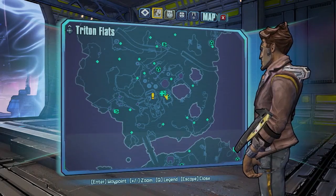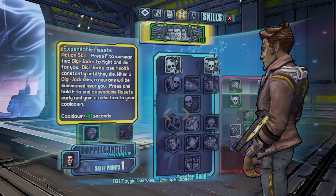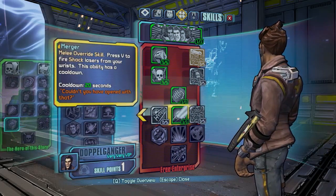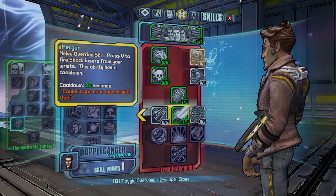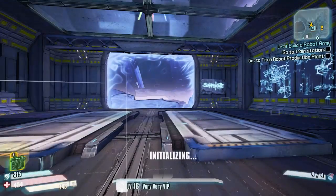This will give you constant, unlimited wrist lasers. We're here in Triton Flats and as you can see I've got no weapons equipped or anything like that, but it's all focusing around this skill. You need to equip this skill — the melee override skill. Press V to fire shock lasers from your wrists. This ability has a cooldown.